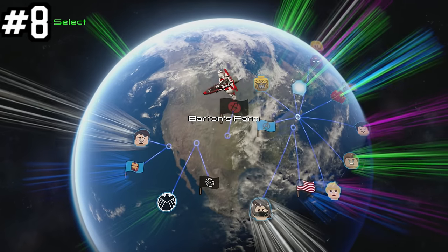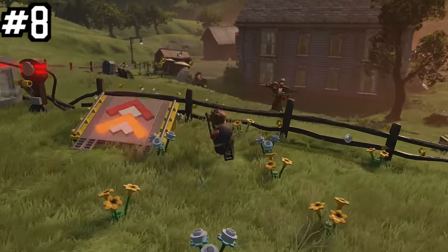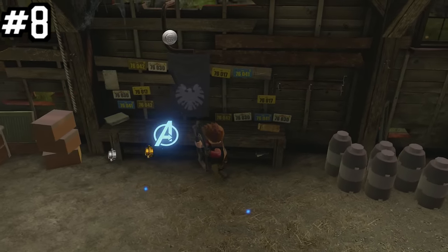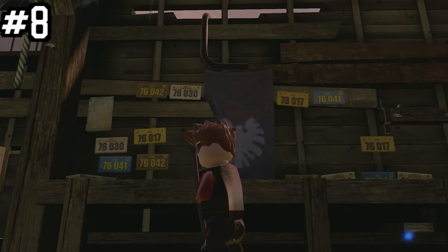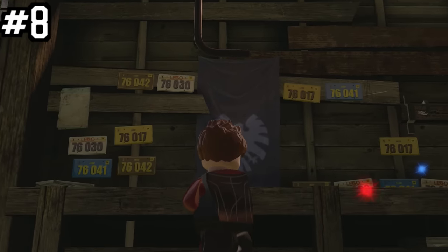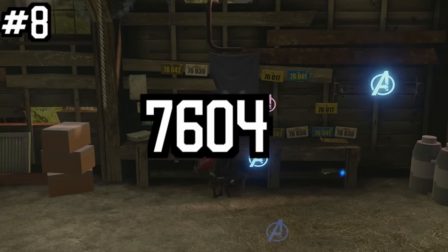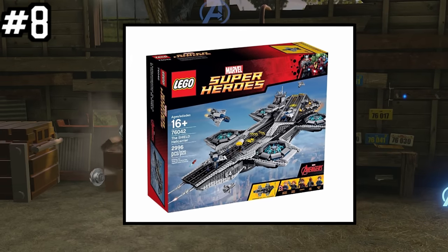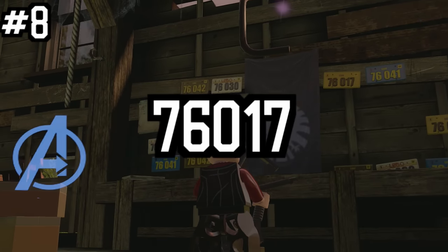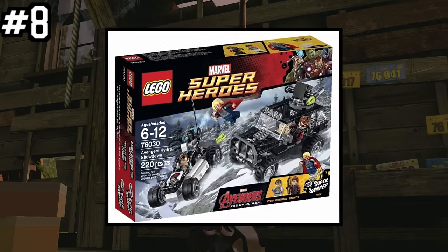Next, let's head to the Barton Farm — or Hawkeye's home base. In the main barn on the property, you'll notice a work table highlighted by a classic S.H.I.E.L.D. logo, and a bunch of license plates. These are no random numbers — each one corresponds to a real-life LEGO set number. For example: 76042 is the S.H.I.E.L.D. Helicarrier, 76041 is the Hydra Fortress Smash Set, 76017 is Captain America vs. Hydra, and 76030 is the Avengers Hydra Showdown.